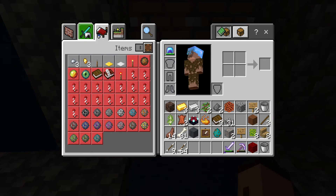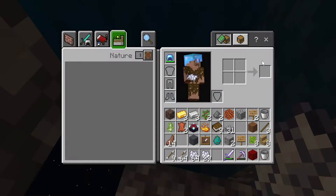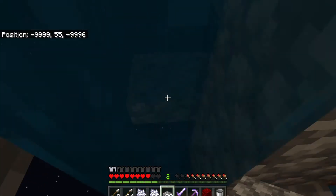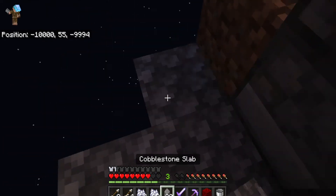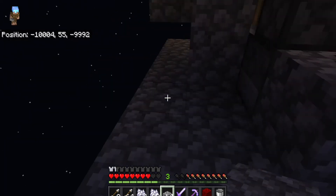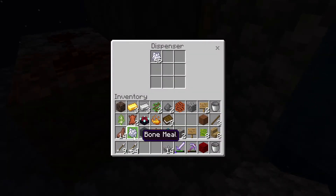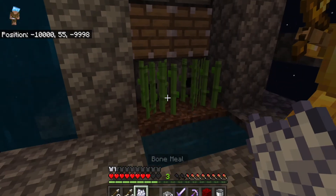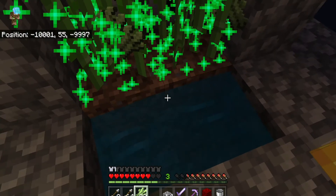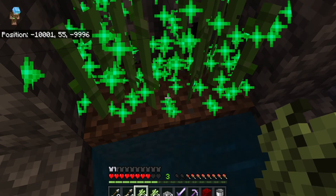Now we are all ready for the farm to run. We just need to build a little path at the back so that we can access the dispensers, because if we can't access the dispensers we can't put the bone meal in. You need to make sure you have one piece of bone meal left to start up the whole machine. You can see this is really working — it's running straight away, giving us a bunch of sugar cane from the bone meal, which is really useful.